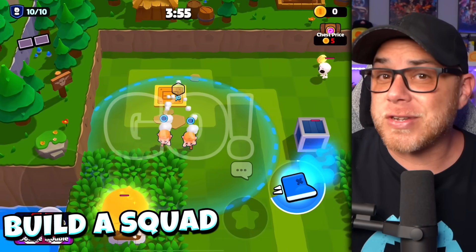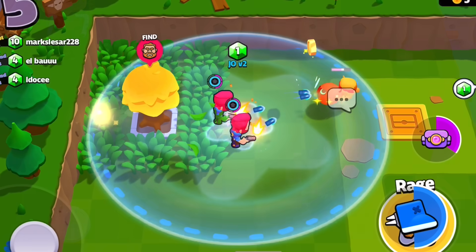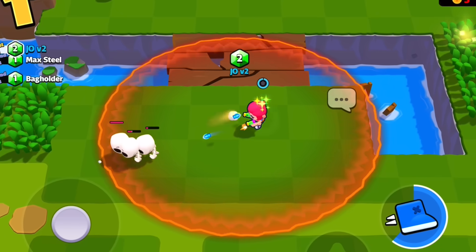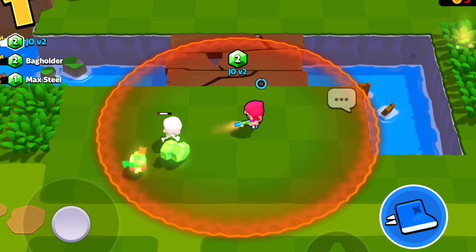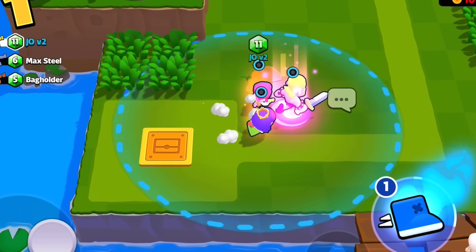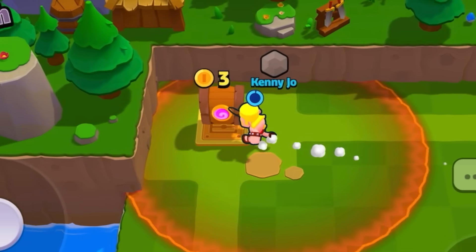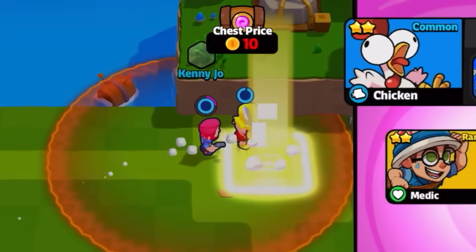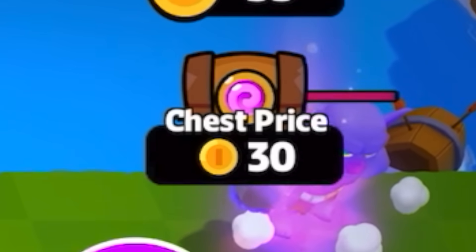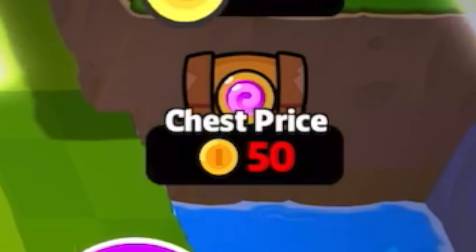After you've chosen your first character, it's time to start building your squad. You will need to collect coins by taking down monsters, destroying crates, and chopping trees to open chests. Each open chest will respawn so you can stay near your initial spawn point and farm coins before running into other squads. As you add characters to your squad, the price for each chest will increase, with the first one being three coins, then five, followed by a five-coin increase until the chest price is 30, at which point the price will increase again by 10 coins to a maximum cost of 50.